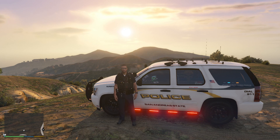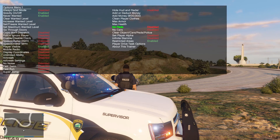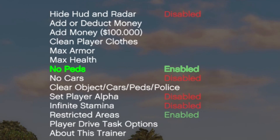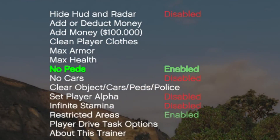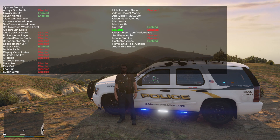A pro tip: it gets really annoying if you're in the city and there are a lot of pedestrians obscuring the view of the screenshot. You can go to Simple Trainer, go to options, and turn off peds — that way they're no longer there. You can also disable cars, but just be careful, as it can sometimes de-spawn your vehicle. Since we're in the country, I don't have to worry about cars driving around too much.